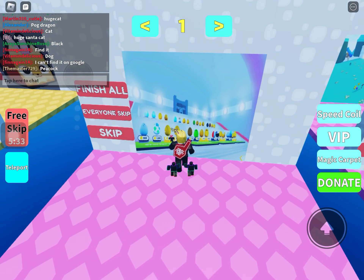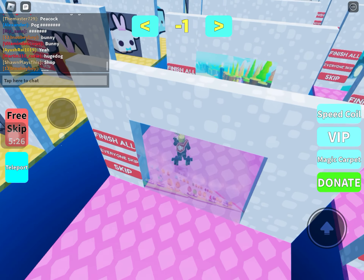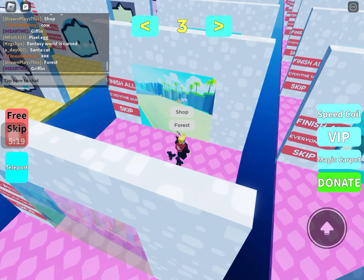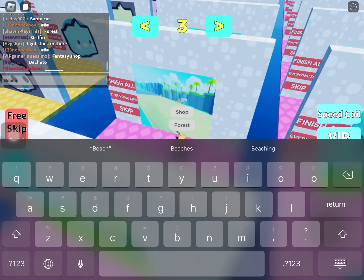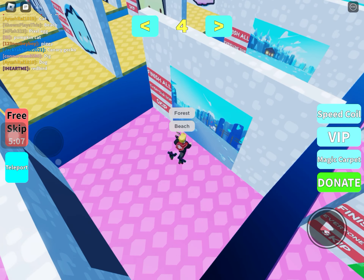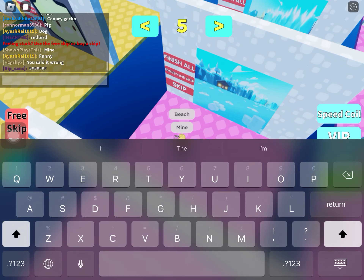Spawn World Biomes — this would be easy. This is shop, is it? Oh yeah, it's the forest. Beach. Mine — it's the mining. That's the winter.